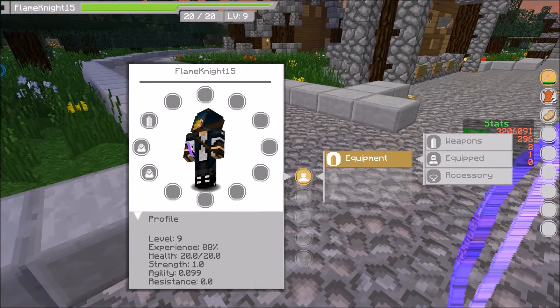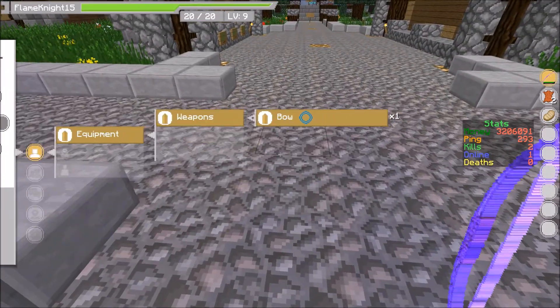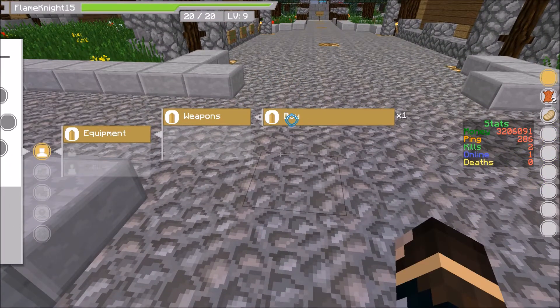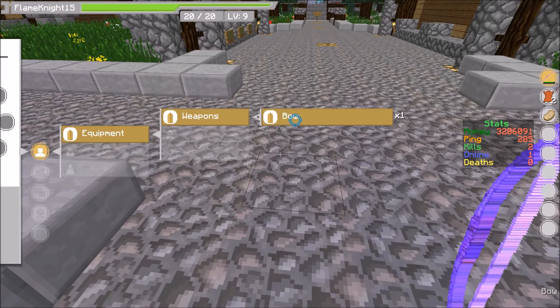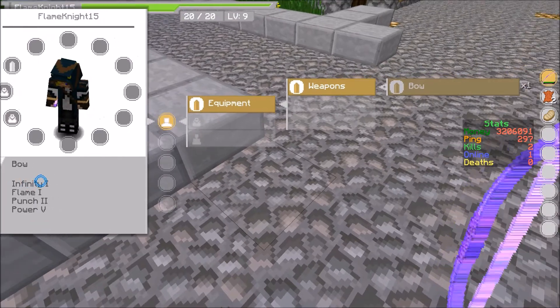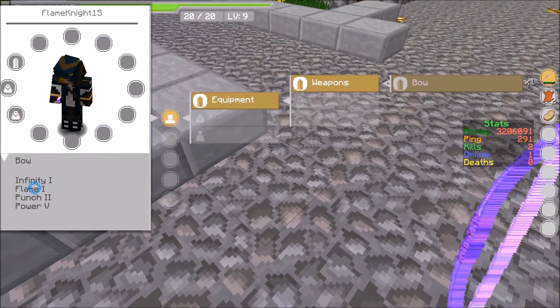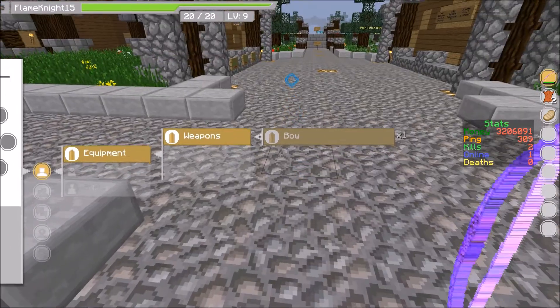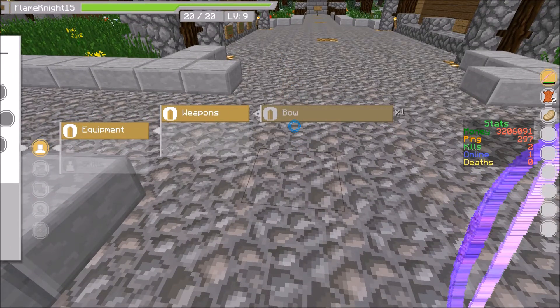This entire interface moves over so you can go to weapons, and then it continues to move over. On bow, you can click this to equip and unequip it, or vice versa. You middle click it to look at the enchantments - this has Infinity, Flame, Punch, and Power. All your weapons will come up here, and sometimes even an axe or a shovel, because tools can usually be used as weapons so they kind of fit into that category.